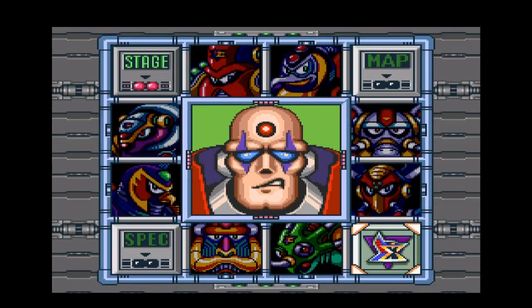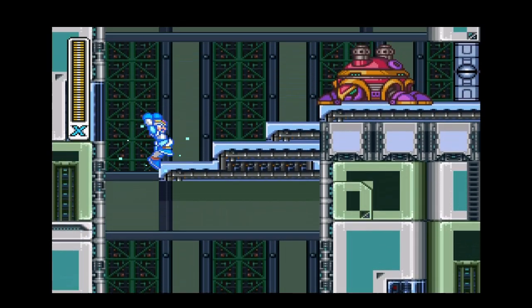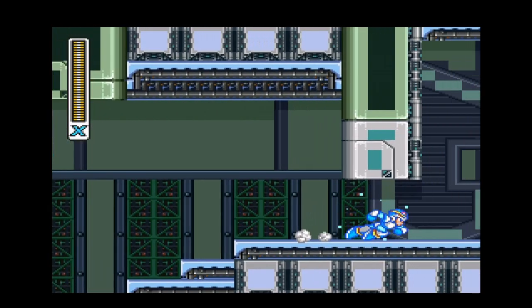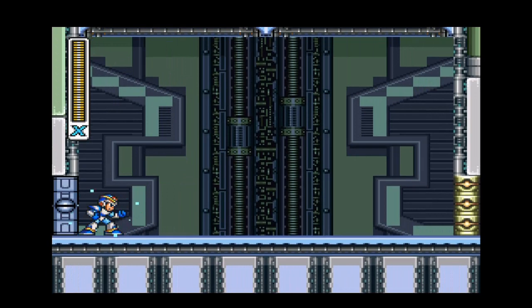I'm going to do some off-screen grinding in Chill Penguin's stage, then we'll head off to the next Sigma stage. It's another climbing stage, much like Boomer Kuwanger's or Donkey Kong again — just climbing up through the same assortment of enemies. Just one fully charged shot and a few uncharged shots destroys that turtle thing easy.